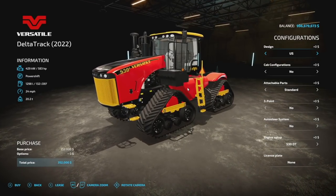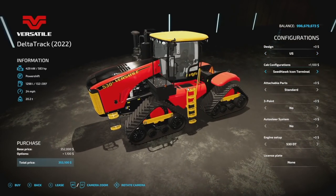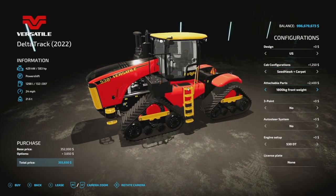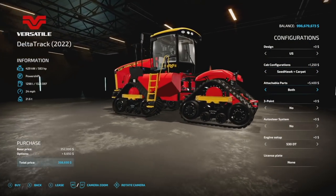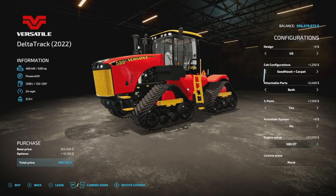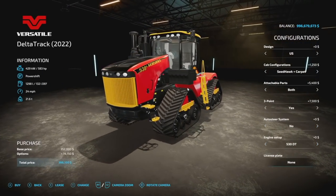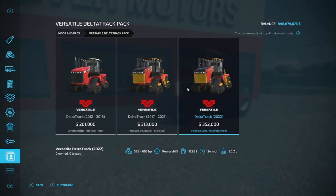And lastly, for the Delta Track 2022 version — brand new. Cabin configurations include all of the ones from the previous models. The 1,800 kg front weight, the PTO, or both. Three-point hitch and auto steer system. Engines are 583, 638, and 665 horsepower. That is your versatile Delta Track Pack.